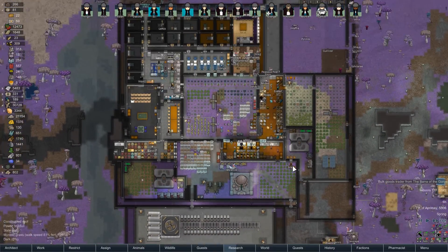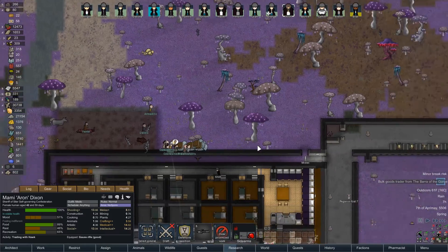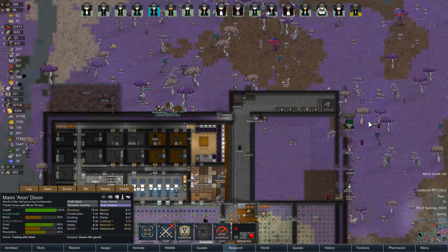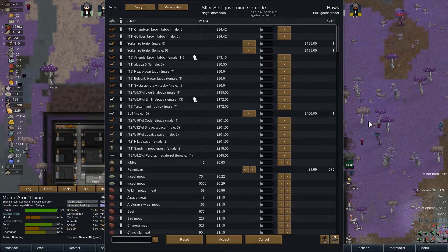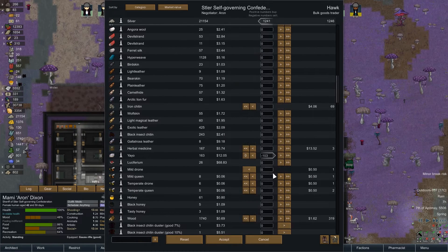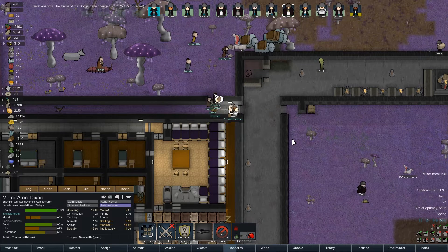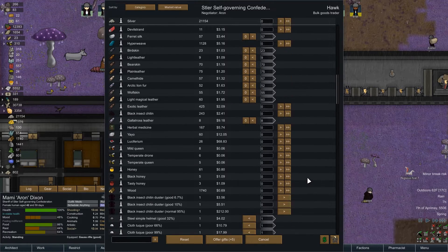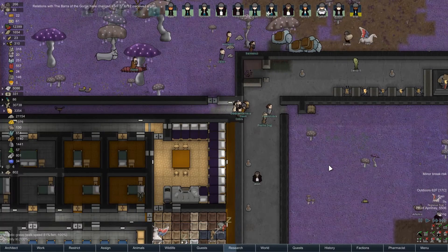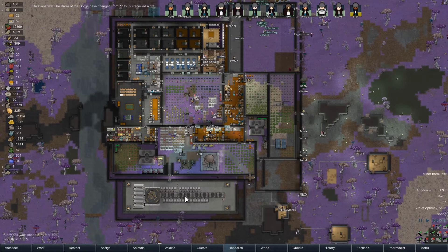Aaron, why don't you come talk to this bulk goods trader. Let's see if they have any steel — that's what I need, gigantic quantities. They do not have steel, so whatever. Let's buy some yayo and give them some crap since they're right here — get rid of a bunch of our leathers and stuff like that. There's a whole bunch of other random stuff — that'll clean out our inventory a little bit. Perfect.